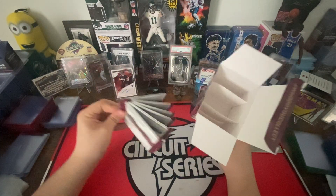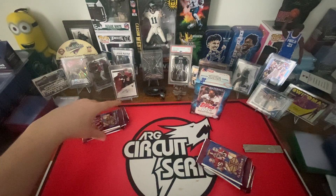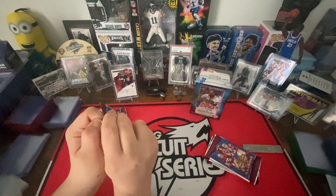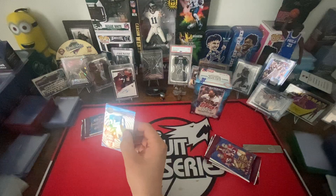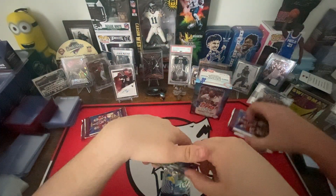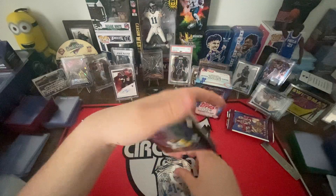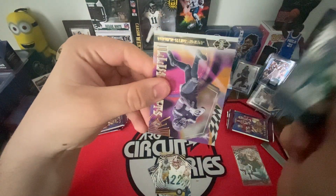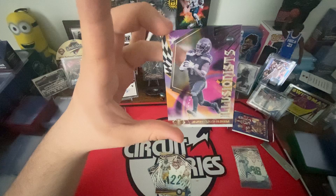Look for ultra rare hollow heroes and hollow heroes rookie inserts. Alright, six cards per pack. I like how they look. Cooper Cup — and we got a rookie, Bijan Robinson. Alec Pierce, Naji Harris, rookie Bijan Robinson, Luke Shoemaker, and an illusionist Jackson Smith-Njigba rookie — looks like a clear card. Yeah, the clear card. These look cool.